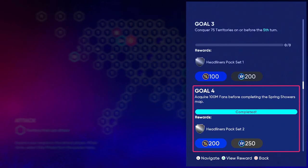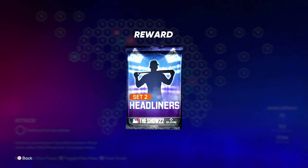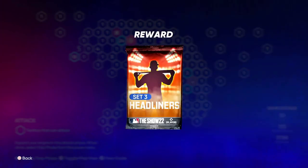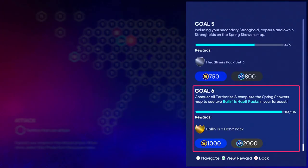For Set 2 Headliners, you need to acquire 100 million fans before completing the whole map - that should be pretty easy and we'll be opening that today. Set 3 Headliners requires you to capture and own six strongholds on the Spring Showers map, so just capture as many strongholds as possible. Then once you finish up the whole map you get your XP for the featured program and also two Ballin' is a Habit packs.